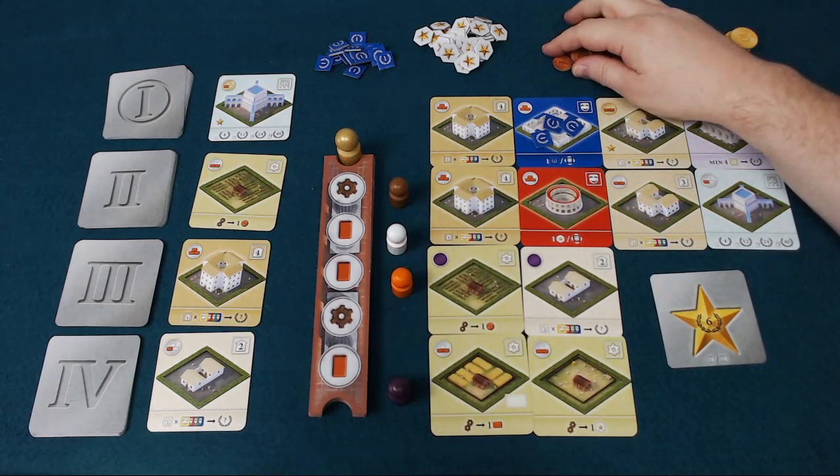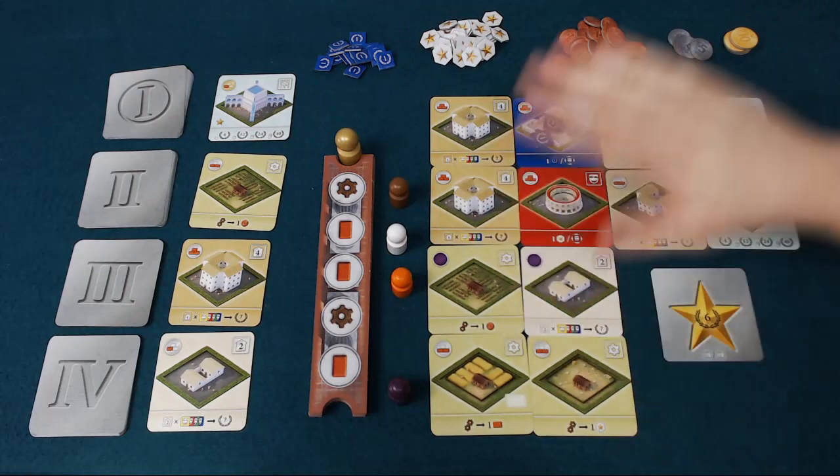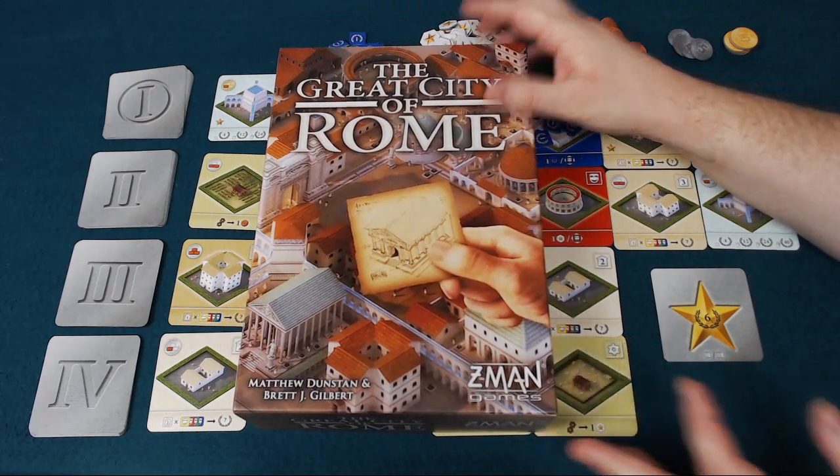You'll score a point for each coin you have at the end, and a point for each two influence cards you've claimed. Whoever scored the most points over the 14 rounds will be the winner of The Great City of Rome.